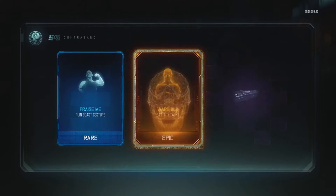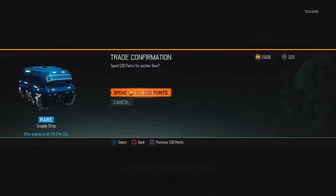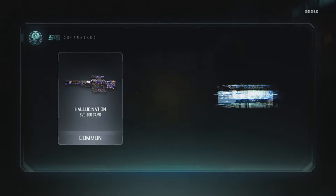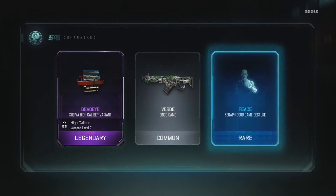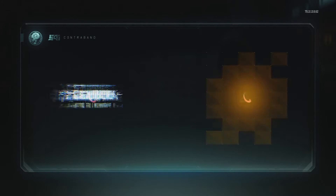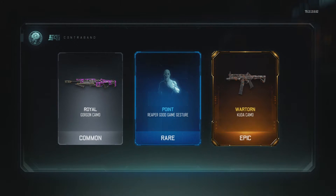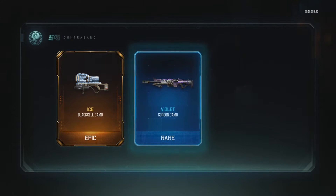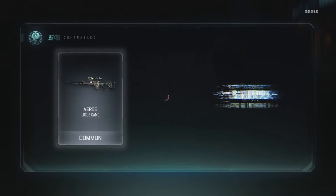Let's see what else we've got. Praise Me. War Child for the Battery — keep this to the Locus. That's really cool, I'll have to try that sometime. Come on, give me a weapon. This is why I don't save up — it takes so long just to save up for this many supply drops and just to get nothing out of it. It's just a real kick in the teeth.